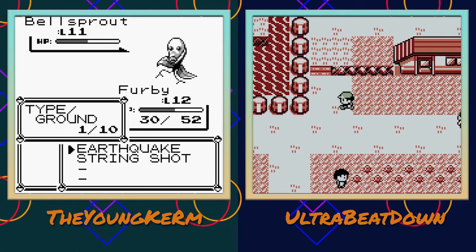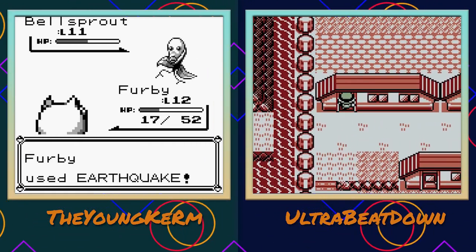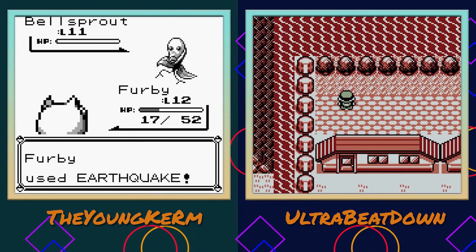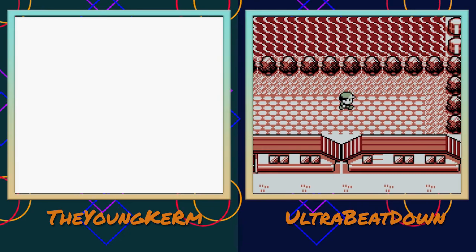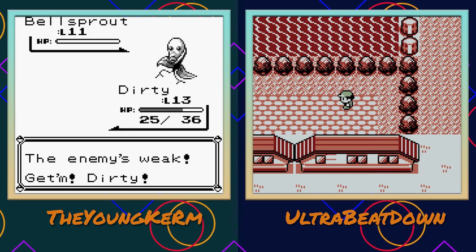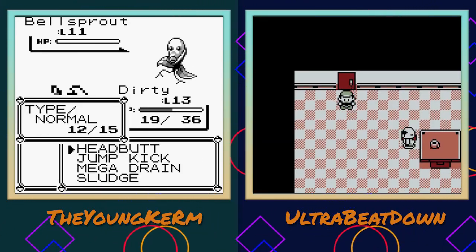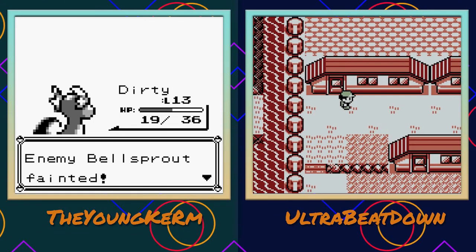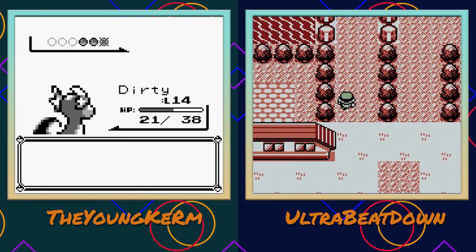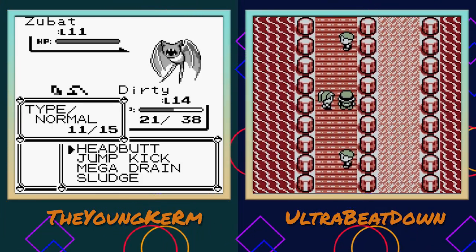Furby, you're no longer useful without your Earthquakes. I don't remember if I got this Rare Candy or not - this is what happens when you spread your recording sessions this long. I think I got it but I don't remember what it was - I'll have to rewatch the footage. My Dratini's level 14 finally! You're halfway to almost being useful.